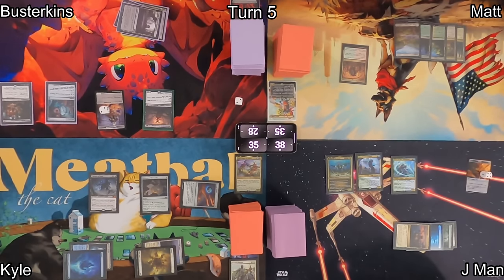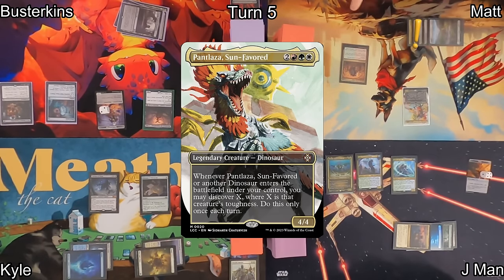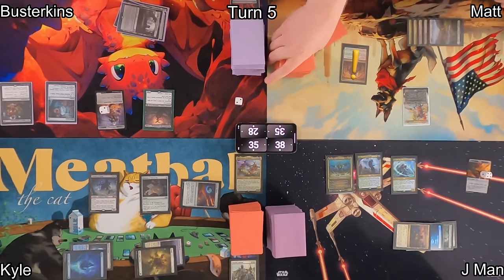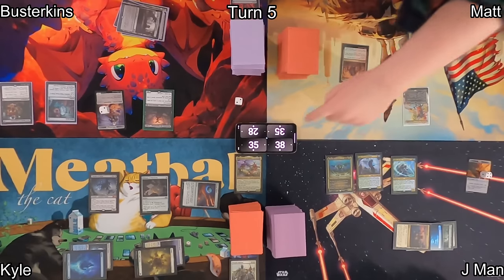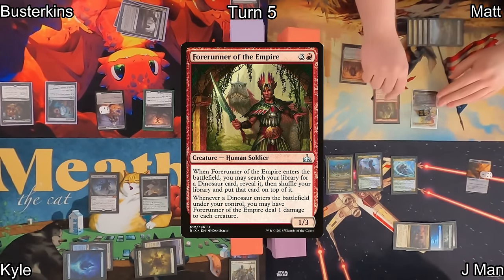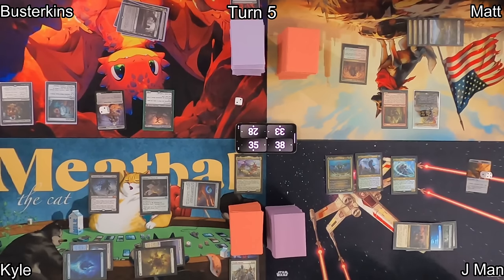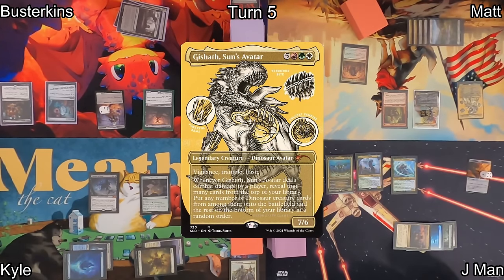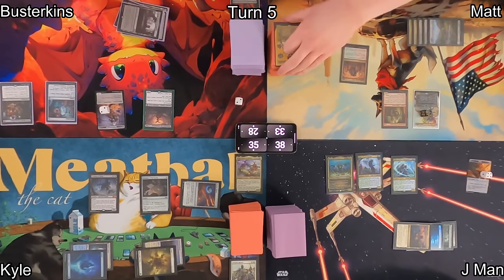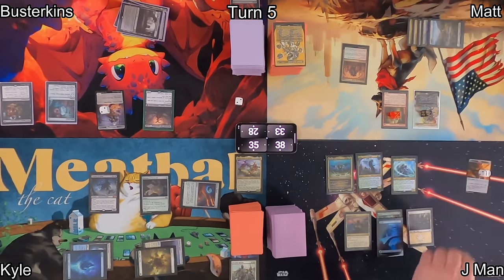Matt draws, takes two from Sheoldred, plays a Plains as his land, then casts his commander Pantlaza, Sun-Favored. He'll get to Scry thanks to Path of Ancestry — he puts that onto the bottom. Rhythm of the Wild triggers, and Pantlaza enters with a +1/+1 counter before discovering. He hits on the first card: Forerunner of the Empire. When that ETBs, Rhythm of the Wild gives it a +1/+1 counter as well, and he gets to go find Gishath, Sun's Avatar — a Secret Lair drop — which goes right on top of his library. If he gets to cast that next turn, he'll be in a really favorable position.